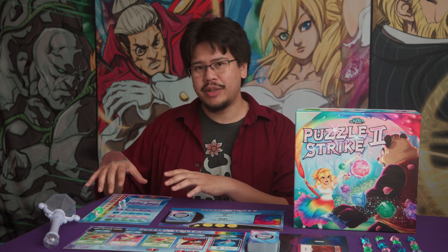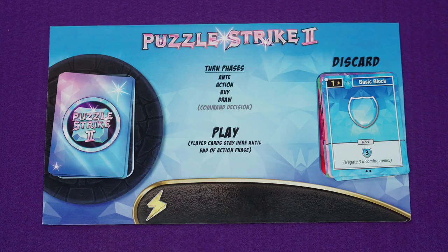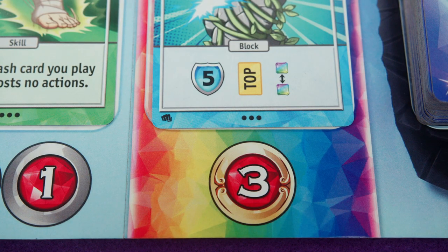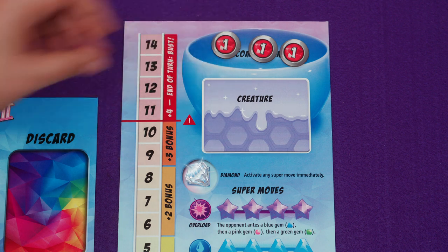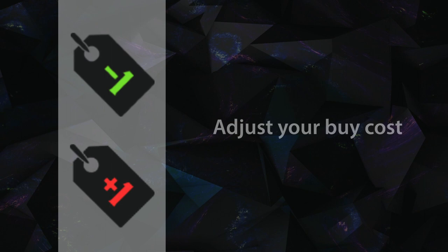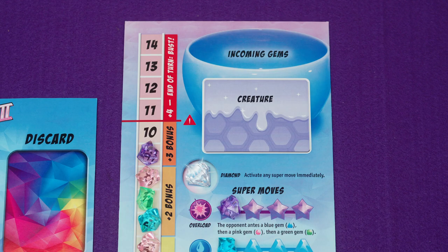Once you're finished playing cards out of your hand, that ends your action phase. You'll drop any remaining incoming gems and move on to the buy phase. During the buy phase, you'll gain exactly one card from the bank and add it to your discard pile, but you also have to pay the card's cost. Cards that have the tag icon will either increase or decrease the cost of your buy — so if you had played barrier block during your action phase, you would only need to pay one incoming gem for a card instead of three.